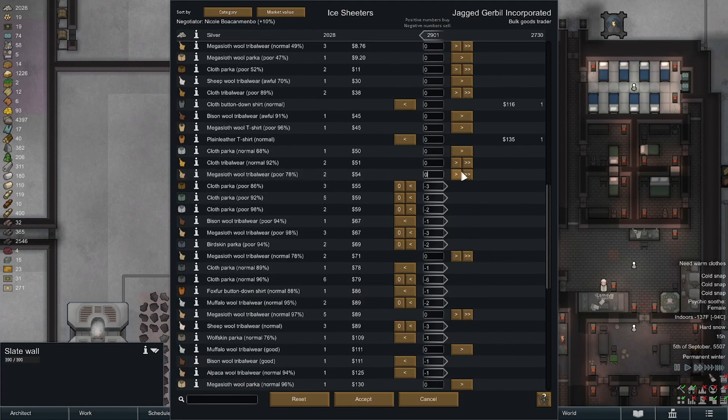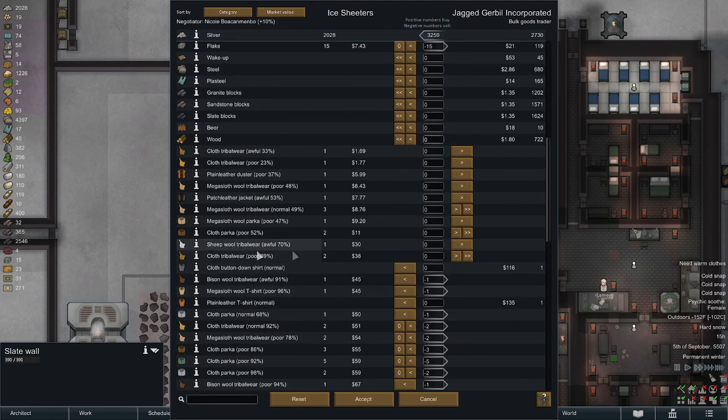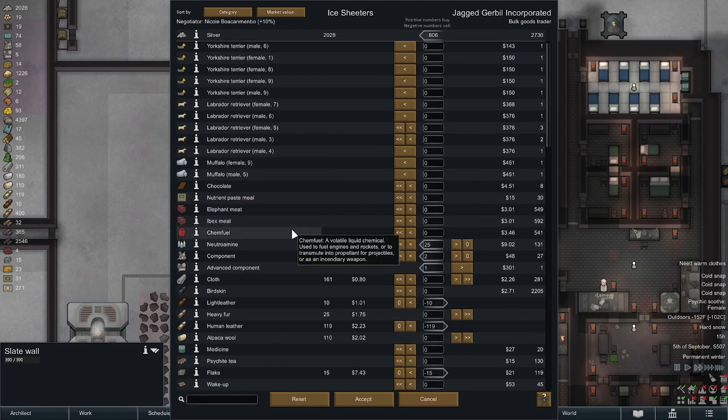We have eight or nine of them, and if we expand — meaning get more people — we're going to need that. All right, 3,500 silver to play with, that's a fair bit. We'll try to buy all the plasteel, that's our main limiting factor right now. Building the ship — we have damn near enough uranium if not enough to get the job done. Not that they're selling uranium. We'll buy the advanced component since it does assist us, two components, and then spend the rest on meat.